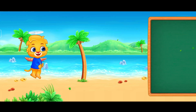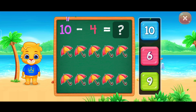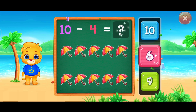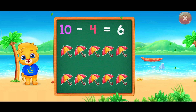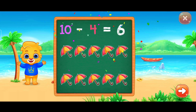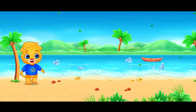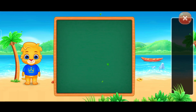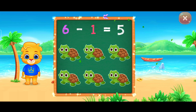Woo-hoo! Six. Woo-hoo! Ten minus four equals six. Congratulations! You got a certificate! Five. Woo-hoo! Hooray! Six minus one equals five.